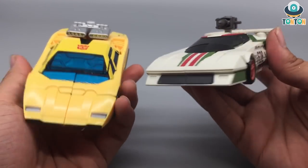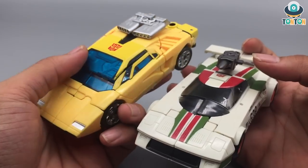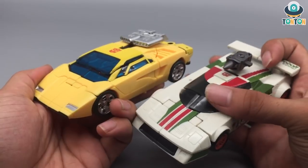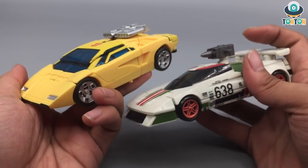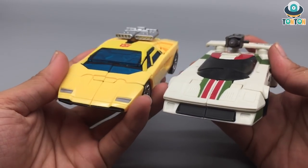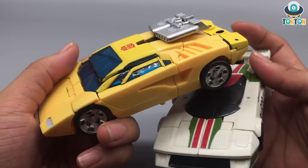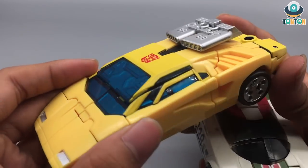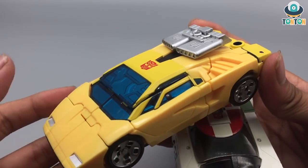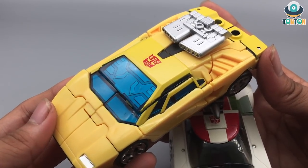If you look at the windshield section, Sunstreaker's windshield is clearly made for viewing purposes. But if you look at Wheeljack, that is solely for the aerodynamics of a race car. And speaking of the windshield, that's one point I really enjoyed about Sunstreaker — it's a really nice clear blue plastic, and they've painted yellow and black onto it, which makes it really nice and really highlights the vehicle mode.